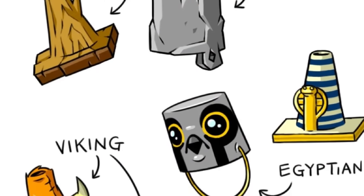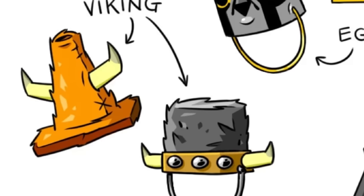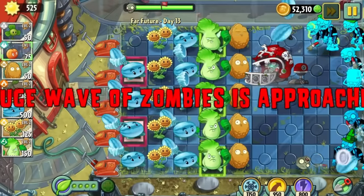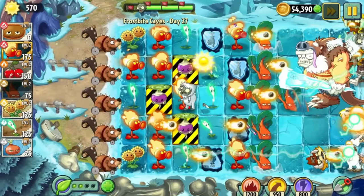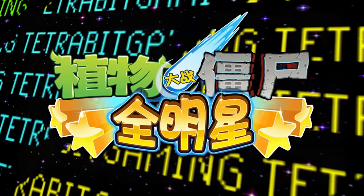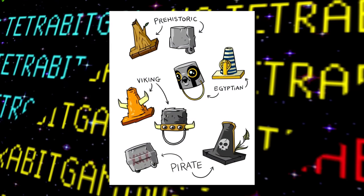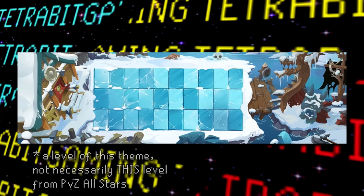You probably noticed I didn't mention the Viking designs, and that's because there aren't really any Viking zombies ever seen in this game — there's also not really a Viking-themed level. So either this could hint at another level that was scrapped, or maybe they could have fit in the Frostbite Caves level. As it turns out, there is a Viking-themed level in the China-exclusive game Plants vs. Zombies All-Stars where a Viking level similar to Frostbite Caves exists, and since these Viking designs are lumped in with the rest, it's possible this level might have been planned to appear in Plants vs. Zombies 2 as well.